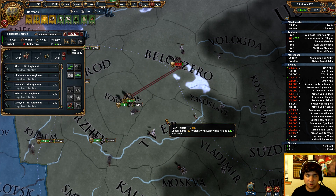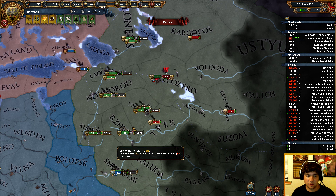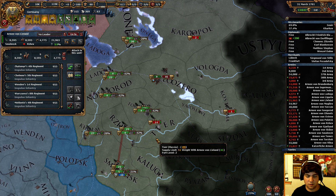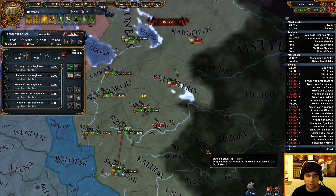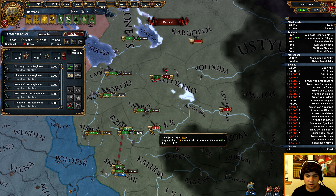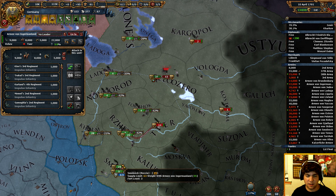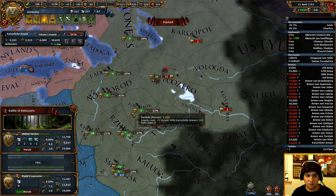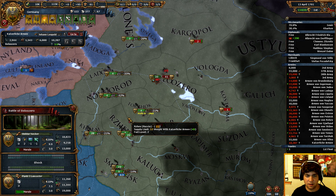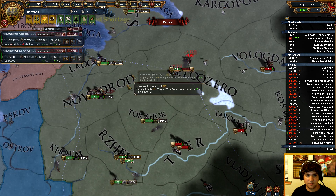Looks like we're going to need some more backup over here. We're going to start moving more troops in because they're going to die. We're probably going to lose that fight, actually. Yeah, he squished our army. Damn it. Come on, more troops get in there. I know I brought more. We have so much more morale and discipline, I don't understand why we're not winning.